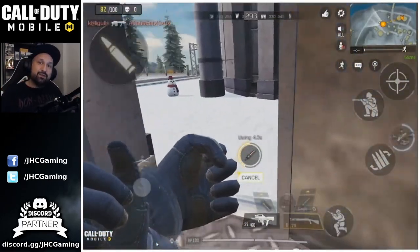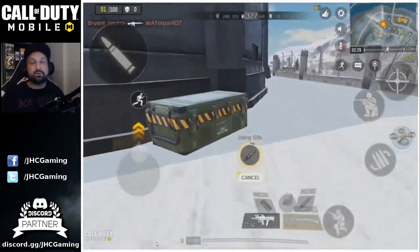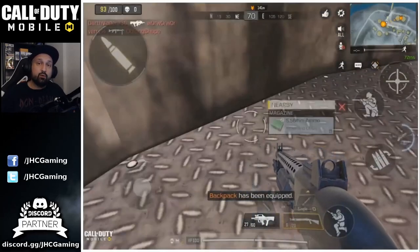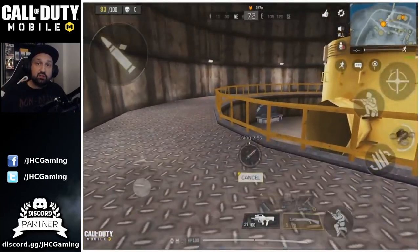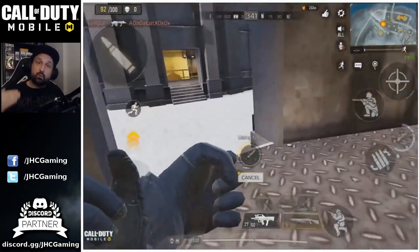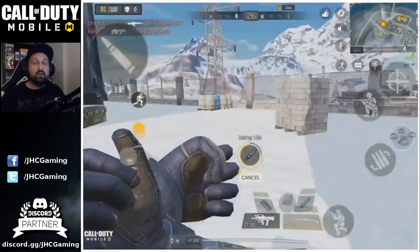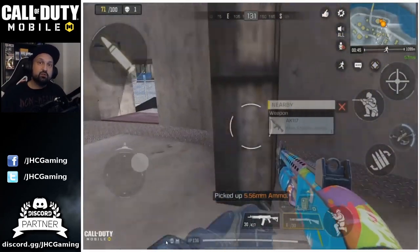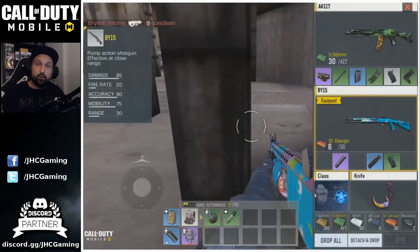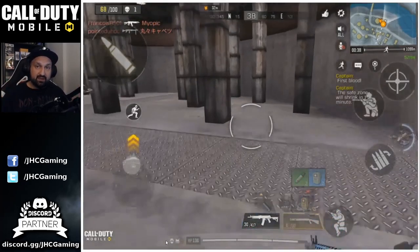Once you have a weapon, you'll be looking for a vest and some adrenaline shots. The adrenaline shot will bring your HP up from 100 to 150. So as soon as you can, heal up and you'll be in a better position to fight. Your next job is to try to improve your loot — get better weapons, better vest, better attachments — before the safe zone starts shrinking.